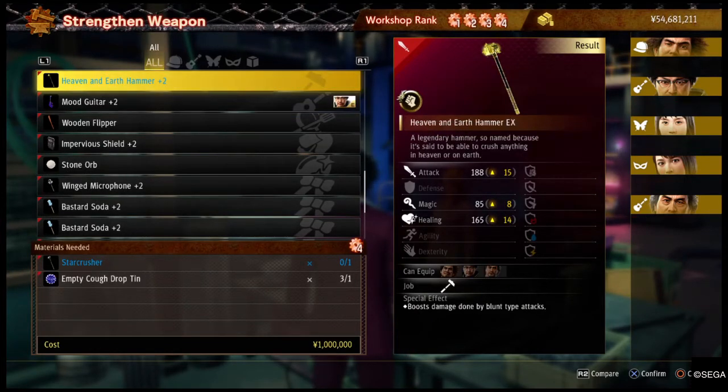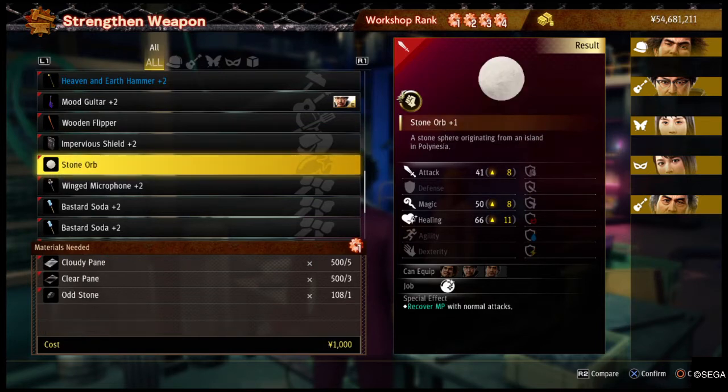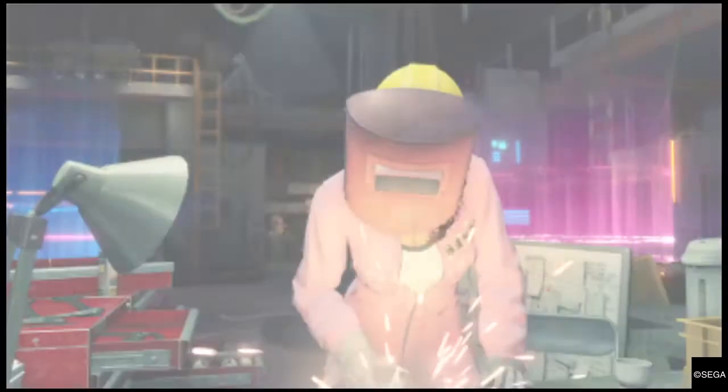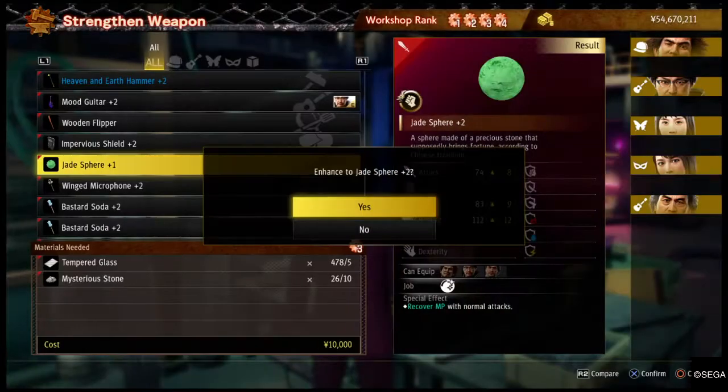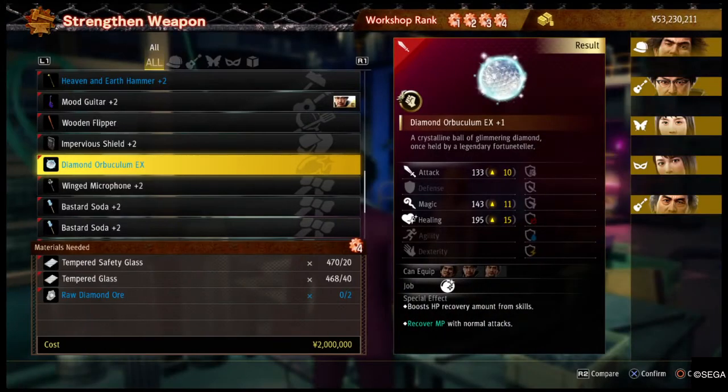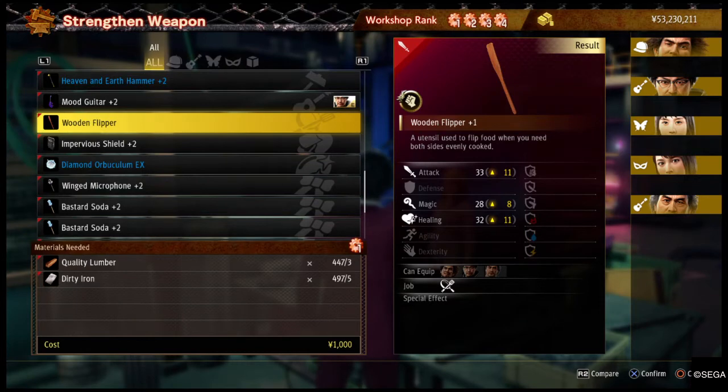There we go, nice. Oh wait, I guess the Star Crusher is an upgrading requirement. Looking good — nice. I need white diamonds. So yeah, I can't upgrade this further — white diamonds, that kind of sucks.